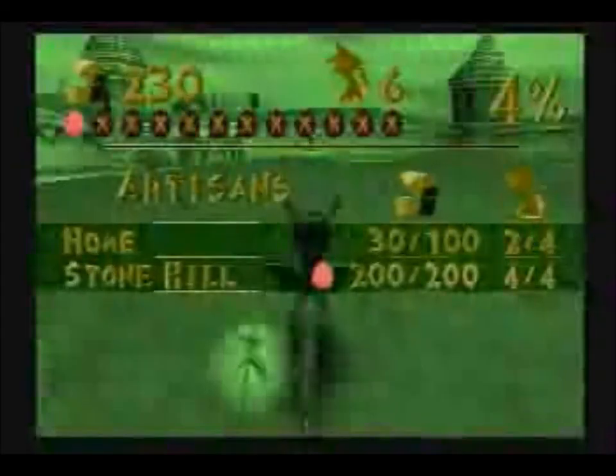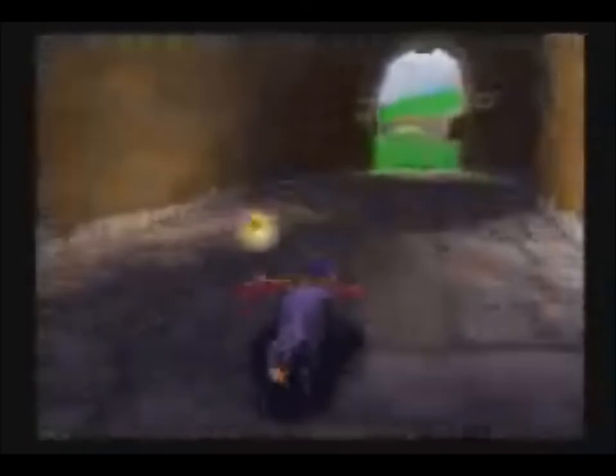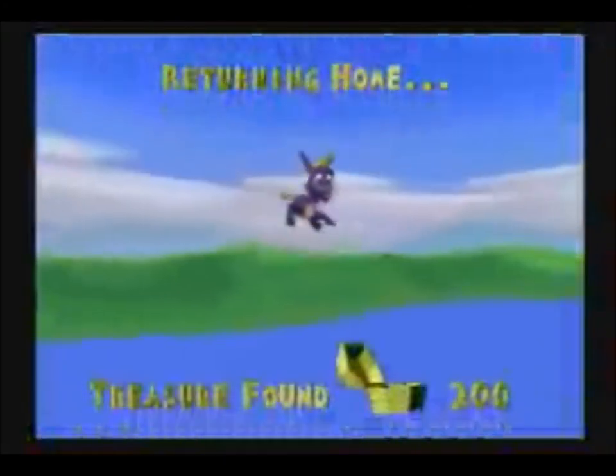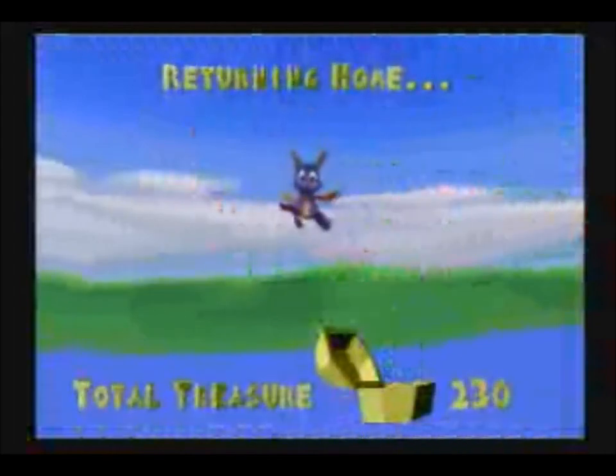And 200 out of 200 gems. We've got 4 out of 4 dragons and the one dragon egg at this level. We are good to go home. Honestly, I could have just pressed exit level. Whoops, I didn't mean to do that — I meant to actually go to the return home pad.